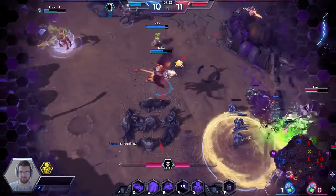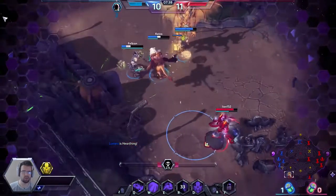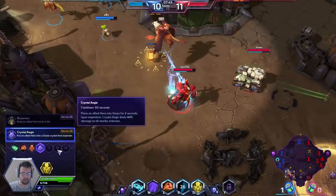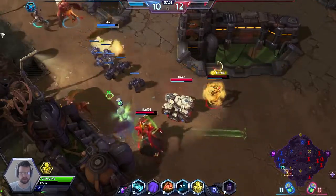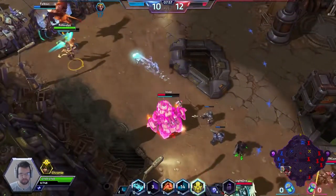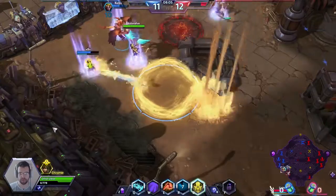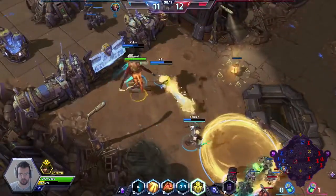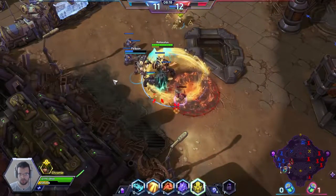I think Chromie is gonna be my main energy generator. The team is now dealing damage and generating energy for me by dealing damage. Crystal Aegis is going to enclose a friendly target and myself in a crystal for two seconds, making them invulnerable to damage or CC, but they cannot move in that state. It would be too powerful otherwise. After two seconds it explodes dealing damage in a large area.